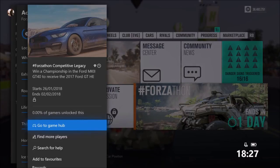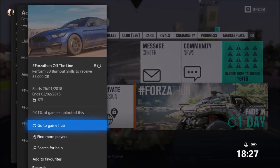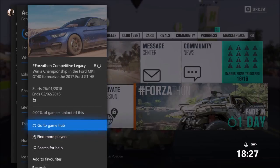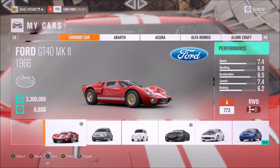Let's get started. The first challenge wants you to win a championship in the Ford Mark 2 GT40 to receive the 2017 Ford GT Horizon Edition. The next one wants you to complete a race in a Ford to earn 55,000 XP and 55,000 credits. The third one wants you to perform 30 burnout skills to receive 35,000 credits. The final one wants you to play three playground games in the 2017 Ford GT Horizon Edition to win three wheel spins — so obviously for the final one, you need to complete the first challenge.